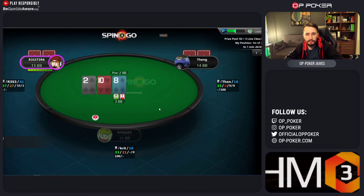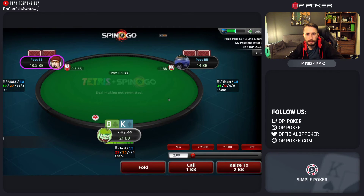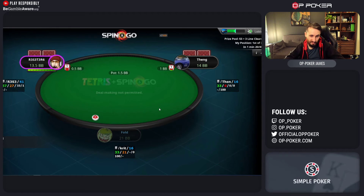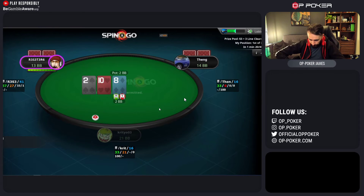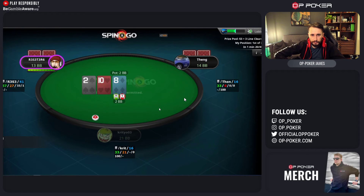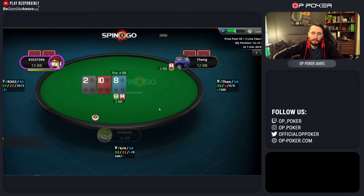I would be tempted personally - like as an exploit - I would be tempted to raise here pre-flop with king-8. Tempted. Because we don't mind playing against these guys post-flop. I don't think it would be... I think it would be a break-even play, so I think it's fine to fold.